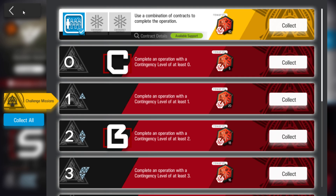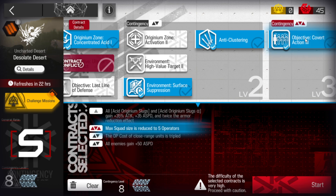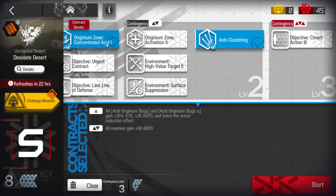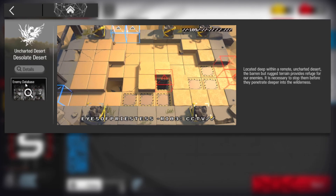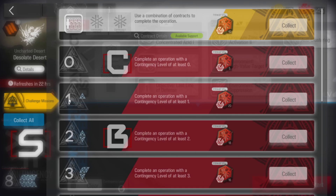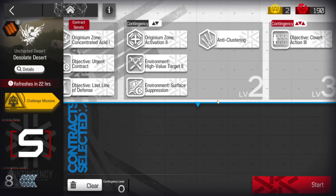If you can't clear this because you're at a lower level — risk 8 is for veterans, contingency contract itself is for veterans — you can try risk 5 or risk 6 instead. For the challenge, you can use the support tag — you can see the available support option. Thanks for watching, hope this video helped you clear today's contingency contract, and see you in the next one. Bye bye!